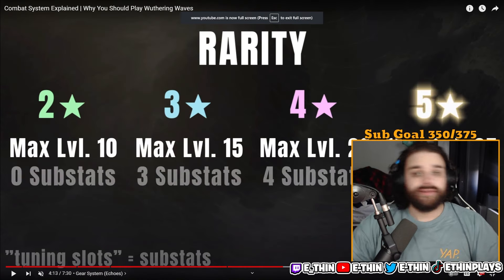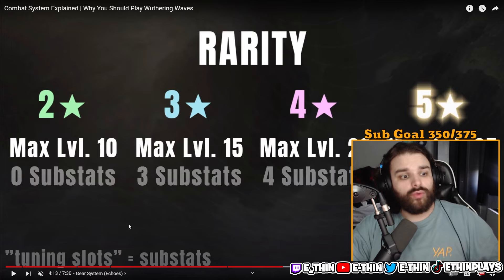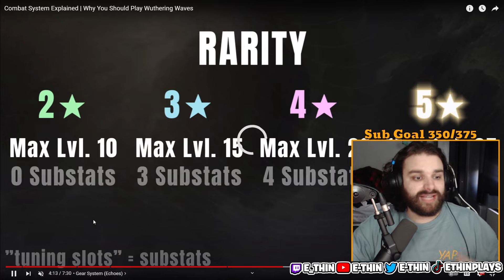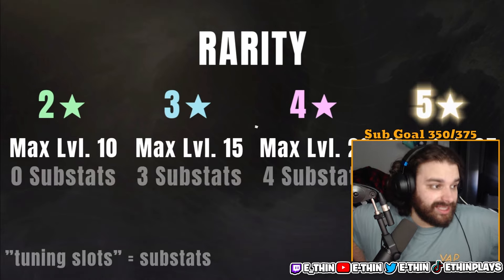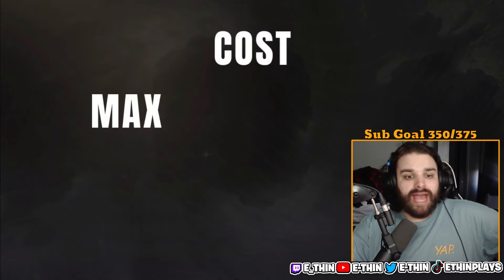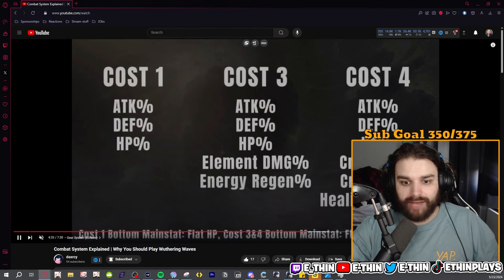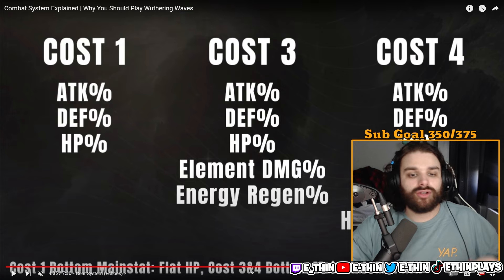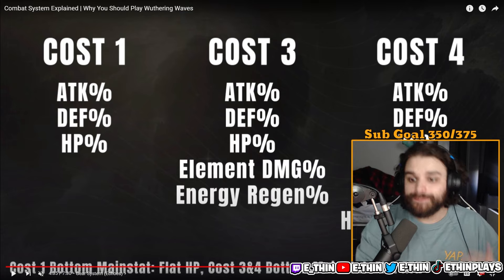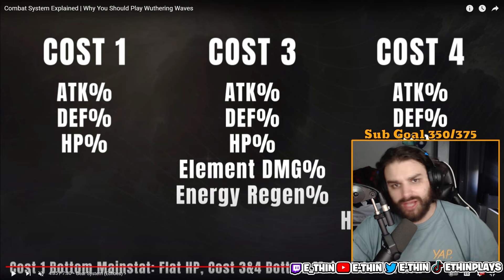Shout out to Darcy, whose video I'll link in the description — they made a great graphic on echo max levels: 2-star echoes max at level 10, 3-star at 15, 4-star at 20, and 5-star at 25. Five-star echoes get 5 substats, 4-star get 4 substats, and so on. Critically, the cost of the echo determines what type of substats you can get: cost-one echoes can only roll attack, defense, or HP; cost-three adds elemental damage and energy regen; and cost-four is where you get crit rate and crit damage — which is what you really want.